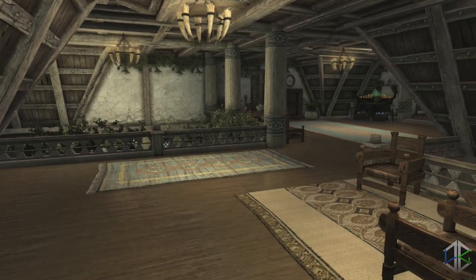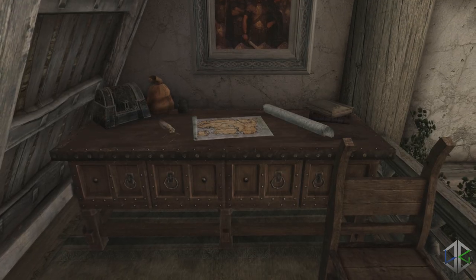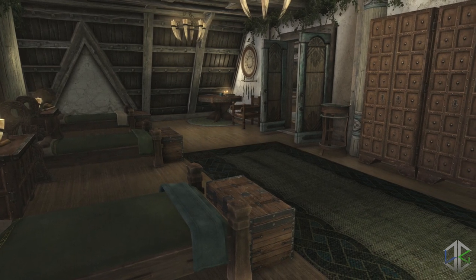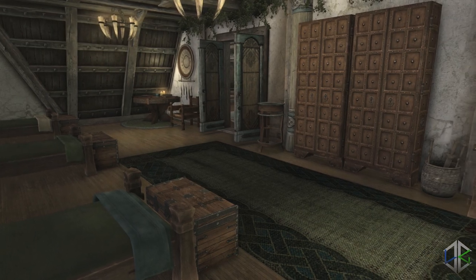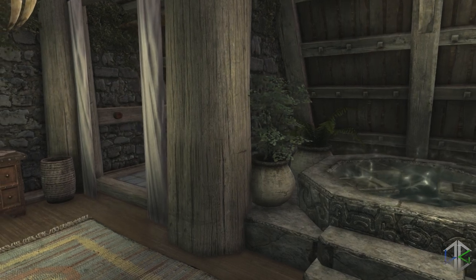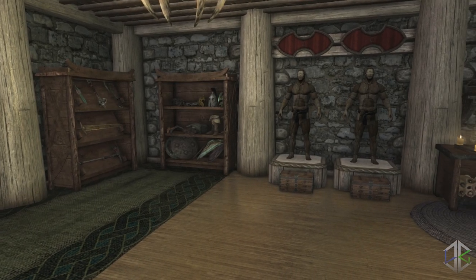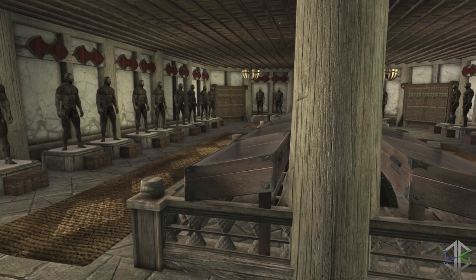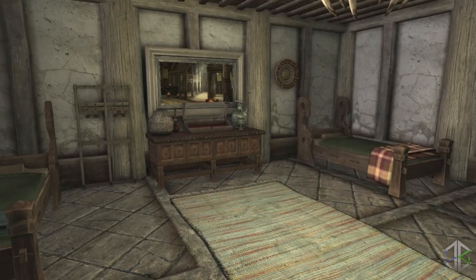Upstairs is a very nice open-plan design complete with enchanting and alchemy stations and even a small office area. You have not one, not two, but three bedrooms with a total of seven beds with storage, weapon racks and shelves for everyone — the master bedroom even has a fireplace. The bathroom is probably the best part of the house, coming with both a bath and a shower. Downstairs you have more enchanting, crafting and alchemy spaces, along with enough weapon racks, mannequins and cabinets to source a small army, plus a room to keep all your best stuff in. There are also two servant quarters containing another twelve beds.